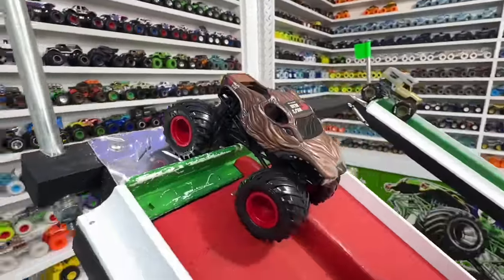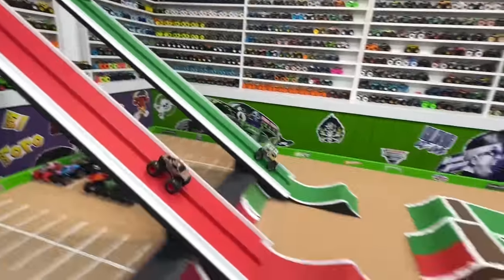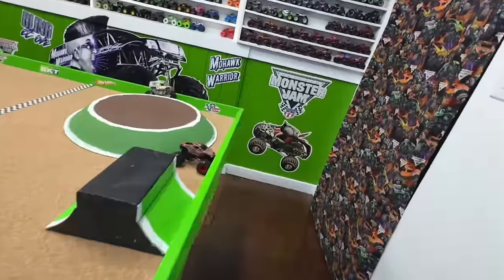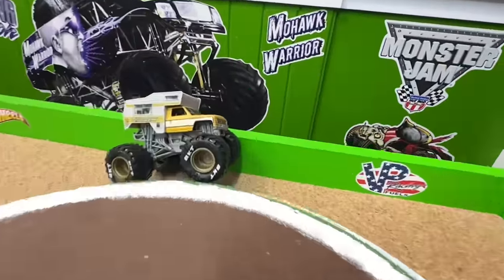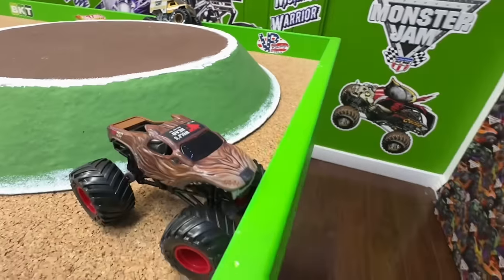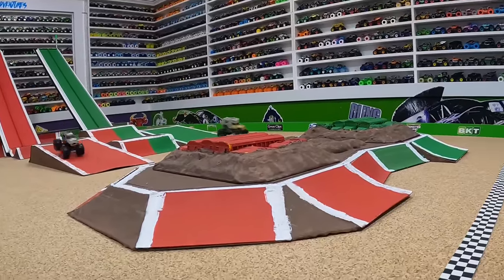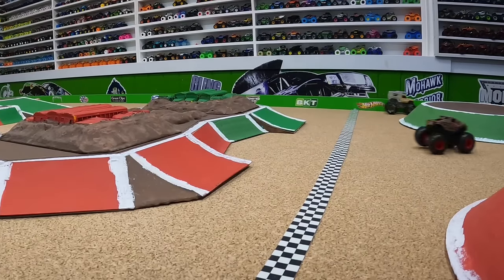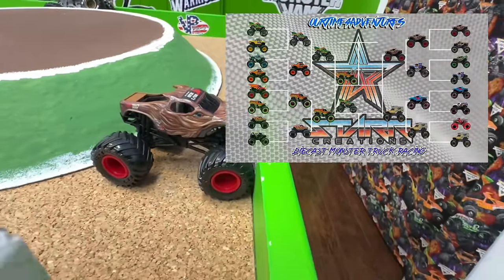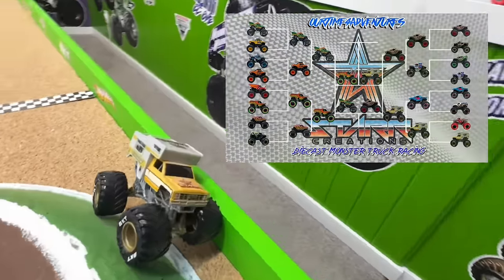Second semi-final: Wolf's Head in the red lane taking on Recreation in the green lane. Once again Recreation is so fast out of the gate — but it goes off to the side with problems, and Wolf's Head catches up. It is incredibly close at the line — too close to tell by that angle. From the track cam, Recreation leads by a tire over the back obstacle. Recreation crosses the line first, making it to the finals. Wolf's Head will race Dragon for third place.